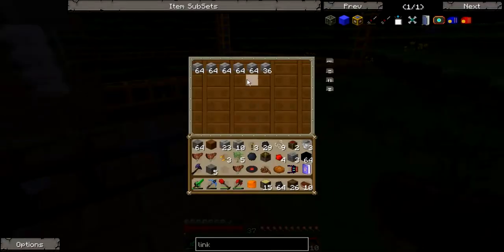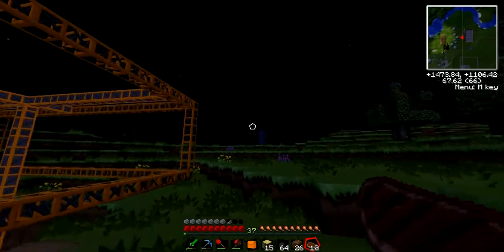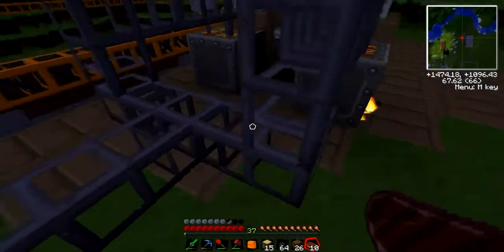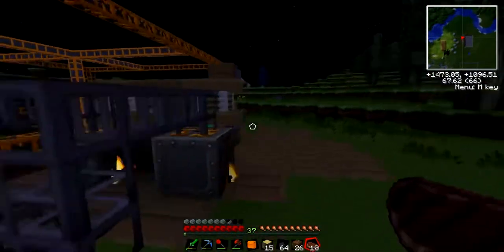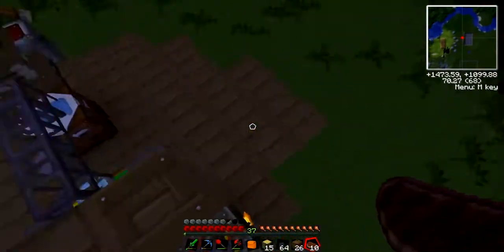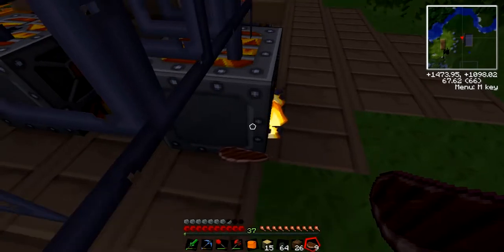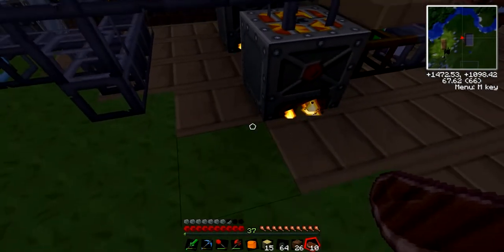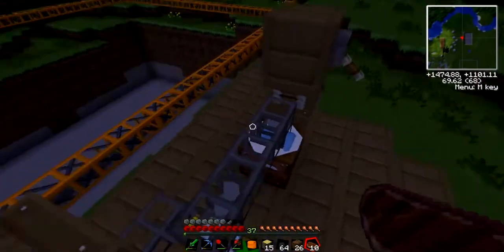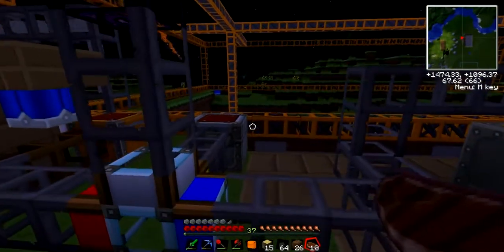Look at all them stone bricks! If you want to make a lot of stone bricks, this is the way I suggest. But I wouldn't use normal iron stone furnaces - I'd probably make electric furnaces, which have to be paired with power. Or you could use iron furnaces which are faster, but not super fast. Whereas electric furnaces paired with electricity - you can also put overclockers in to make it really fast for smelting. I will show you that in the future.